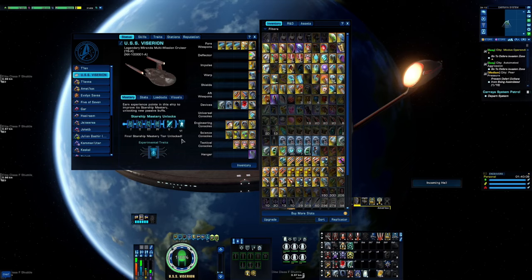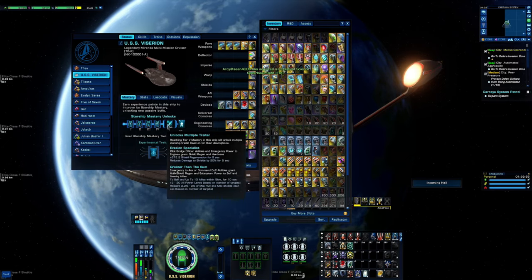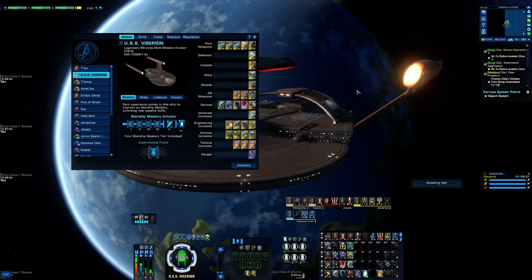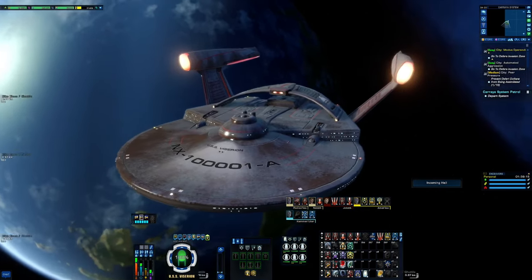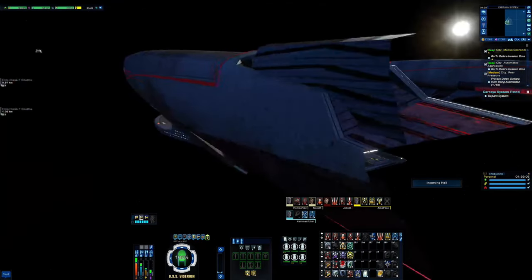I didn't use the trait from this ship because from what I know it's still bugged — one big happy fleet — and I didn't want to put out a video where I did 200k because of a bugged trait. As for what I think of the Legendary Miranda Multi-Mission Cruiser: it can make an awesome torpedo boat, it did really well on a broadside build, it can be turned into a DPS monster with all-beam banks up front, and it can make an awesome support ship. They did a good job on this ship.